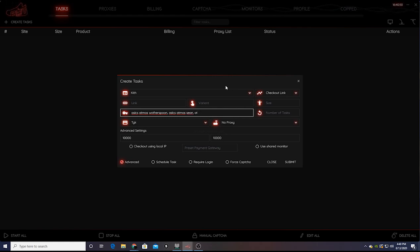And for the last one we'll do Asics Atmos — Wotherspoon — Gel. I would strongly suggest getting your keywords from your bot Discord group or your cook group, that way they're more accurate.